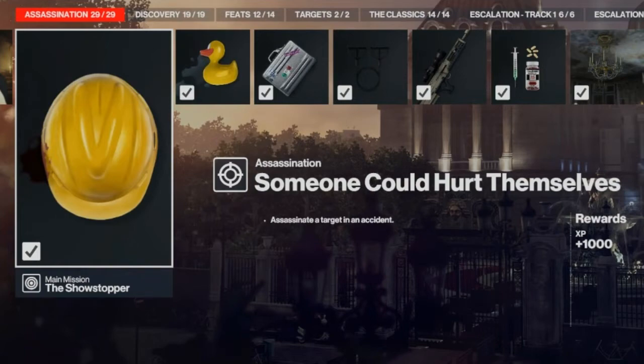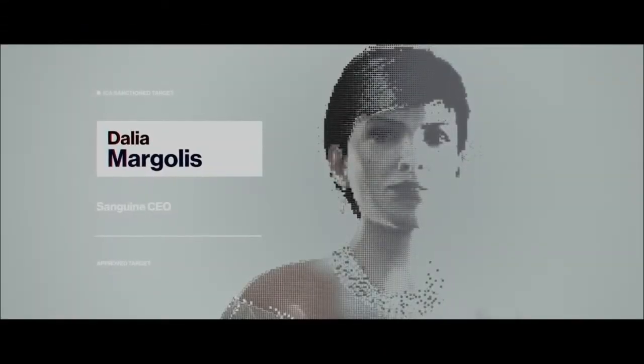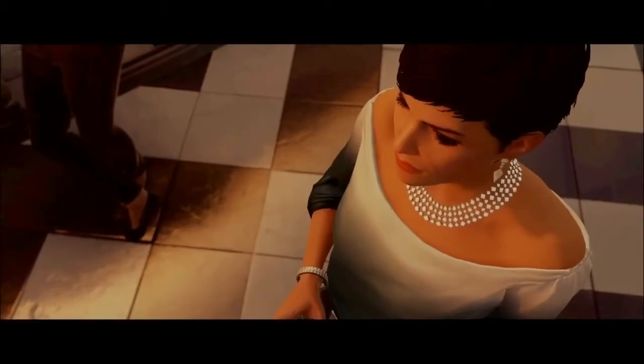You can get the Someone Could Hurt Themselves challenge in a number of ways as there are many accident kills. For today's challenge, the only thing we need to bring with us will be our silenced pistol, primarily for the surveillance system. With that said, let's have a quick reintroduction to our target, Dahlia Margolis — a retired supermodel and one of the most dangerous people in the world.